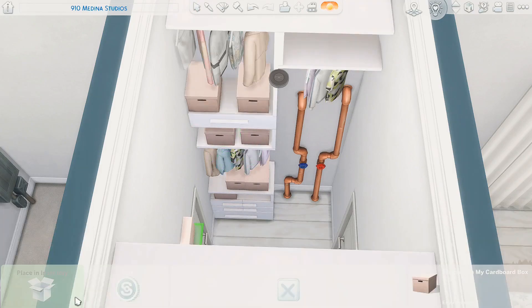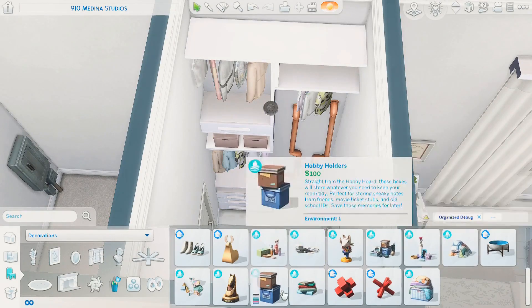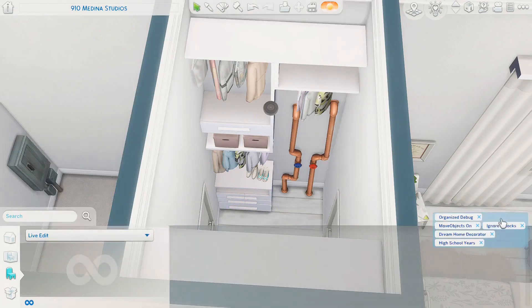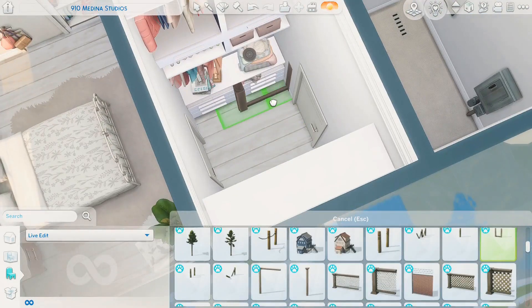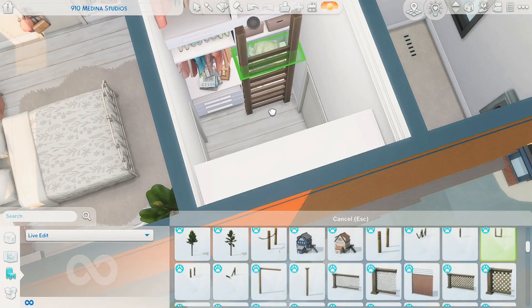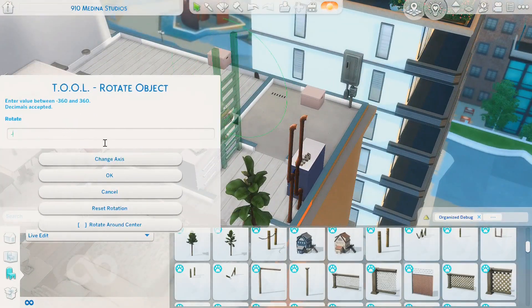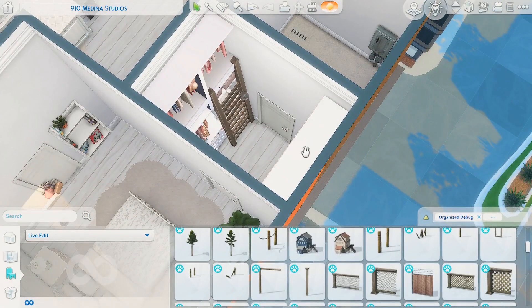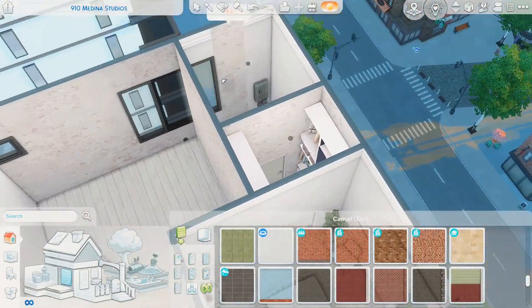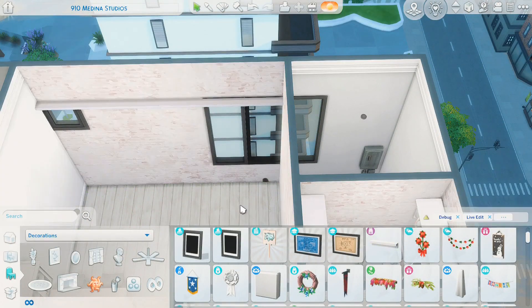The ladder isn't functional gameplay-wise — sims can't interact with it — but it's just such a cute idea that I thought I'd add it. You can always remove it. If you don't have the Cats and Dogs pack, don't worry — the ladder is the only item I used from that pack. Mostly you just need Dream Home Decorator and High School Years, and of course City Living since this is a City Living apartment.